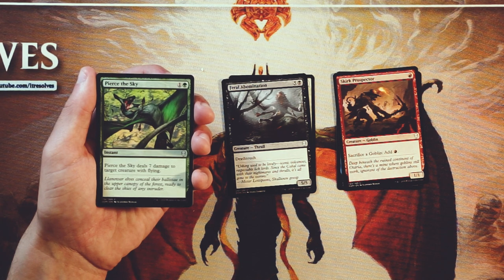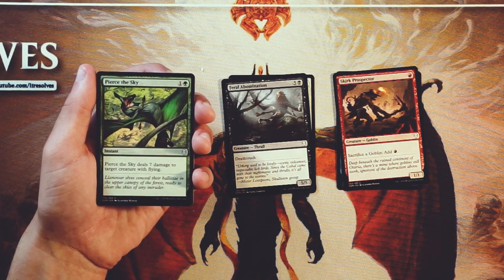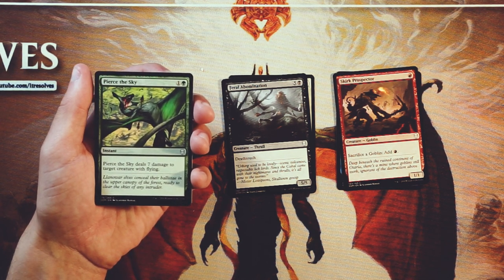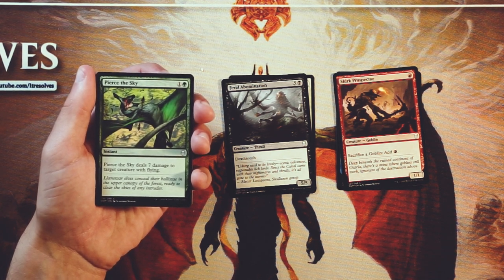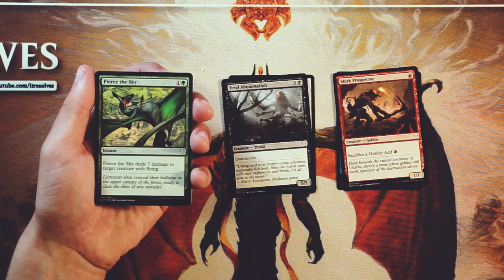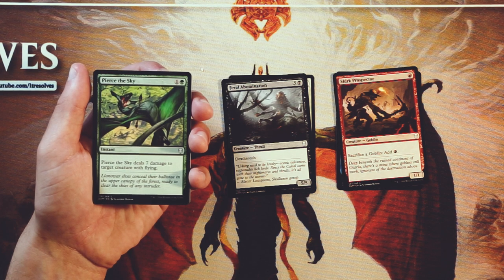Pierce the Sky is an instant for one and a green. It deals seven damage to target creature with flying. This is much more of a sideboard card in my opinion — a very good one. If you find yourself up against a lot of flyers, you'll definitely want this, very similar to Plummet: instant, two mana, kill a flying creature. However, it's limited to dealing seven damage, so that's not always going to be enough. More than likely though it's a two-mana instant-speed removal spell for any flyer, and I like that a lot. But it's more of a sideboard card — you may main deck one, but it's not a high priority pick.